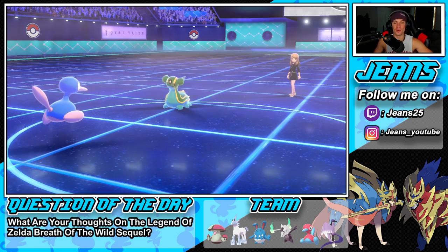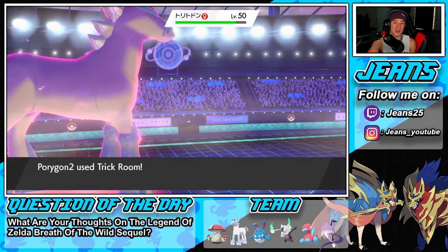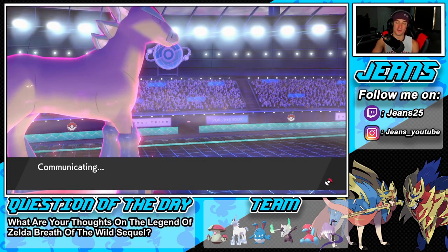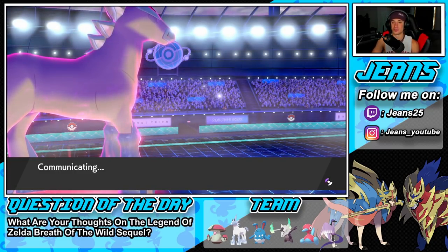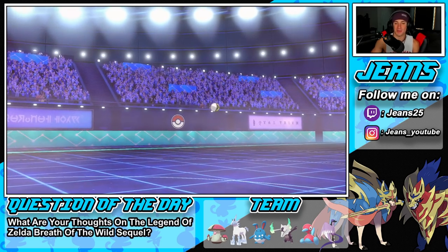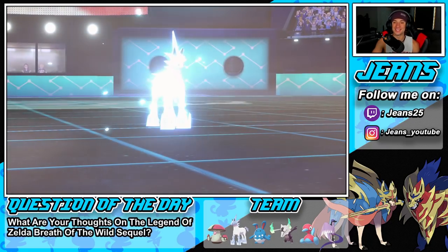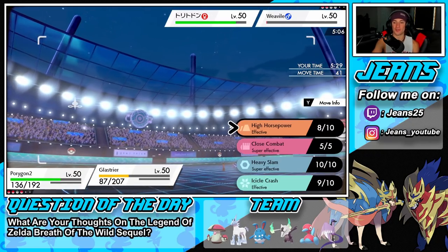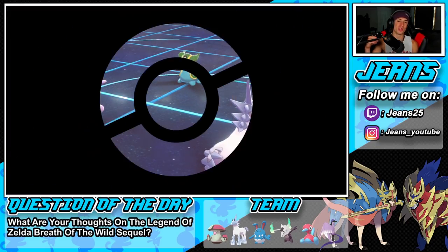We did just fine. The first battle looked rough but we got the clutch eat with Glaceon and won it. Glaceon showed off again in battle three. We also got to show off Galarian Articuno — I really like that Pokemon. We Dynamaxed it in battle one, got a few hits in battle two, and battle three Glaceon was just overpowering the whole squad. If he doesn't cancel we'll just Ice Beam and Icicle Crash to pick up the KO at plus two.